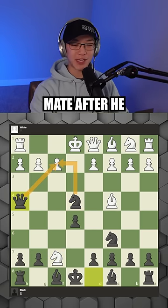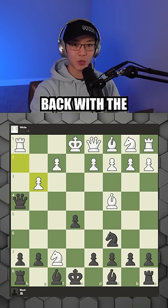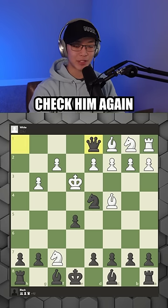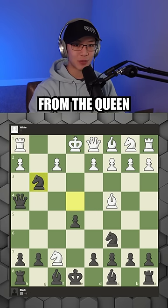After he defends, you take the pawn with your knight, and he can't capture back with the h pawn because you'll win the rook. If he moves to e2 to avoid check, you can check him again with the knight, forcing him away from the queen, letting you win a free queen.